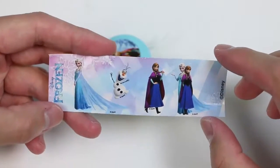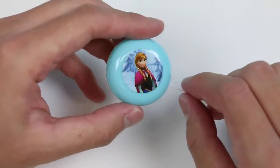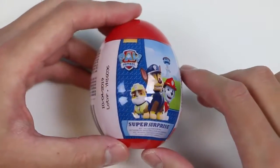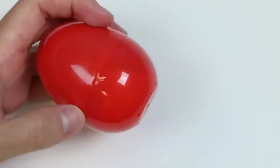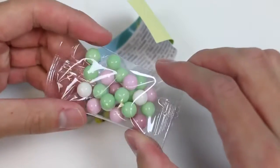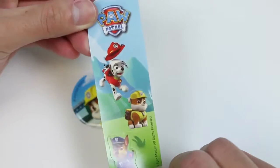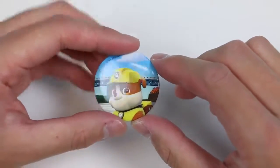We get a sticker of Elsa, Olaf, Anna, and Elsa and Anna together! And our surprise toy for today is an Anna yo-yo! Yes! I'm a bit rusty because I haven't played with a yo-yo in a while, but time to practice with this one! Next up, we got a Paw Patrol surprise egg! We get some more candy! Here are some Paw Patrol stickers — I really like the Marshall one, always clumsy! And we got Rubble and Chase as well! Yes! Our surprise toy is a Rubble clip! Rubble on the double!